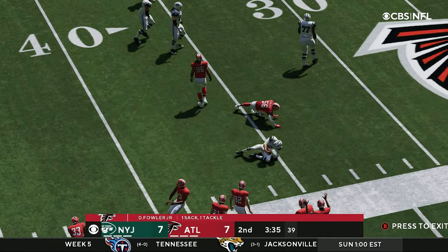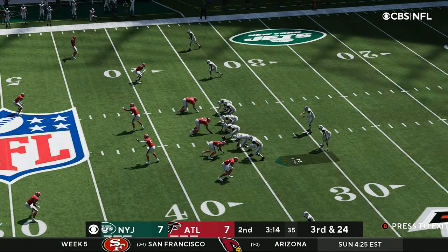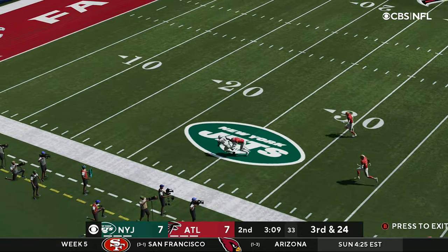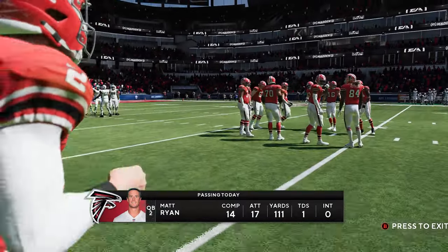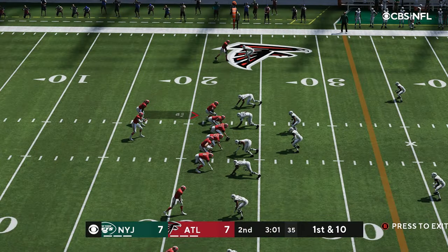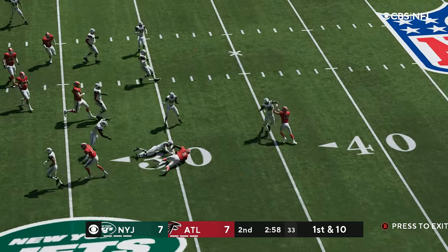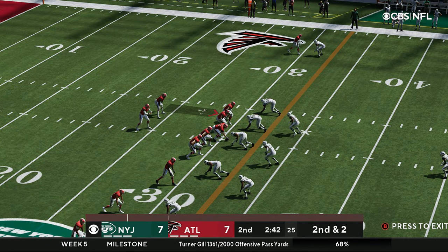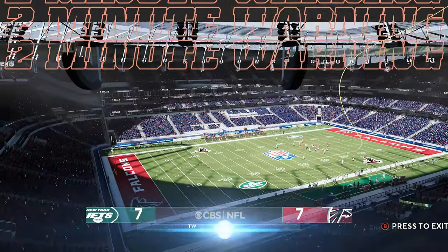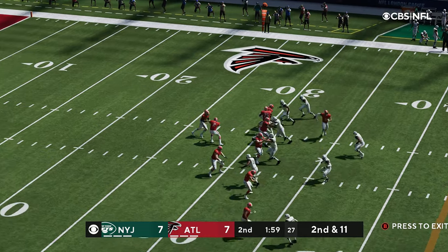Wilson is chased out of the pocket and finally sacked — Foy Oluokun takes him down, and now it's third and 24. Wilson throws deep and it's caught — oh, and dropped. Corey Davis couldn't hold on to that. Matt Ryan so far: 14 of 17 for 111 yards and a touchdown. Another completion out to the 30-yard line — Kyle Pitts. Patterson takes it up the middle and has the first down. That brings us to the two-minute warning where the score is knotted up 7-7.